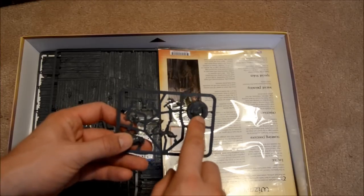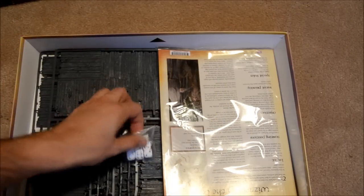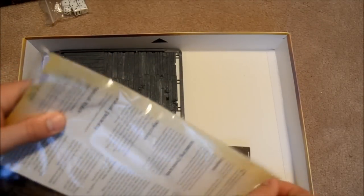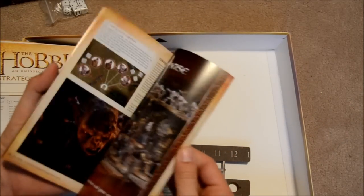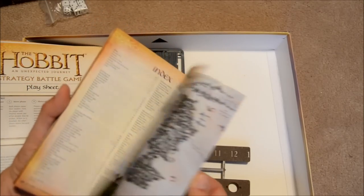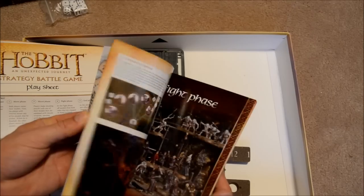This one's a press fit so there's all pegs and holes for everything — that's nice. Dice. Our books here. So we have our Hobbit Strategy Battle Game rule book. From the reviews I've read online there's no points values in here, it's just the basic rule book, kind of like what they do for 40k and Fantasy. Nice color, some photos from the movies.